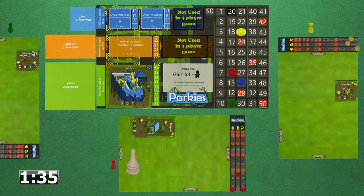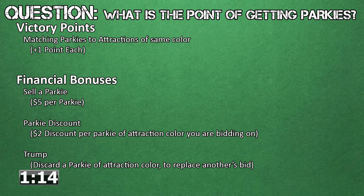Now players receive parkie meeples. The only rule is that the parkie meeple must match an attraction that is on your personal game map. As player three chose not to grab an attraction, he cannot obtain a parkie at this time. These parkies are placed immediately into the park on any attraction connected to an entrance. Matching parkies to attractions based on their color equals points, limited to one per attraction.